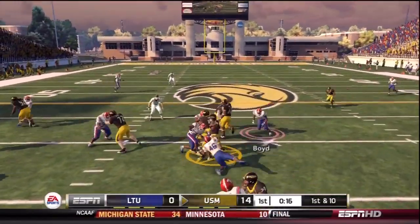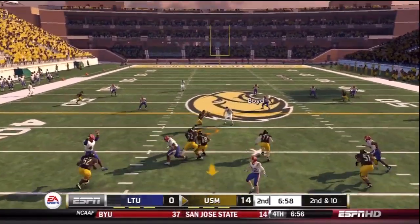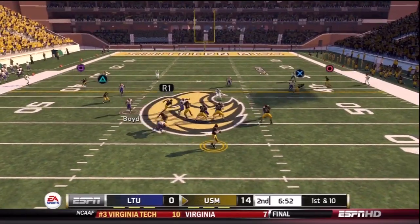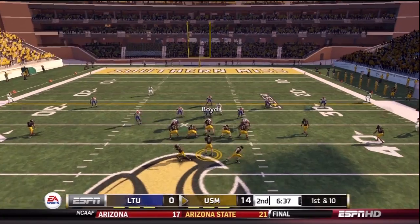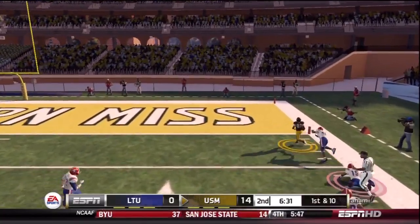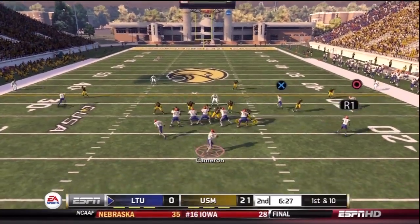Now he's on offense. He's running a spread attack — I would call it a spread to run, or a run-balanced type of spread, as you can see with the flexed offset formations. He does a good job throwing it. He's got a good dual-threat QB — he can run it, he can throw it, as you can see here. And I am down 21-0 on the road.